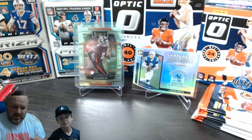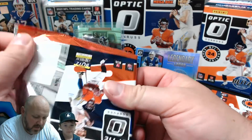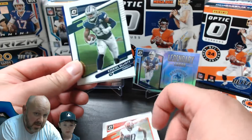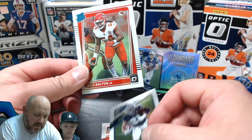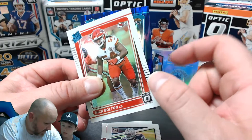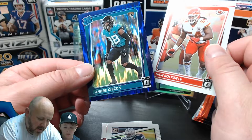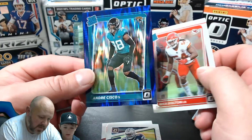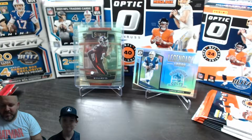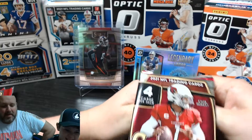Kenny's third Optic pack - we need a Mac Jones or Trey Lance. Jarvis Landry, Zeke Elliott of the Cowboys - nice. Nick Bolton. Then a rated rookie in a Jaguars uniform - could it be Trevor Lawrence? We need to see a football in the pose. It's Andre Cisco - faked us out. The best Jaguars rookie quarterback wasn't in this pack. These packs aren't doing well for Kenny.